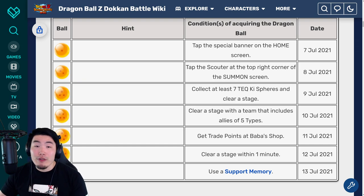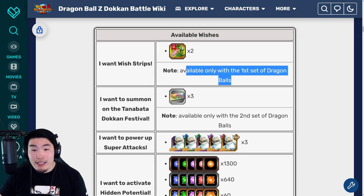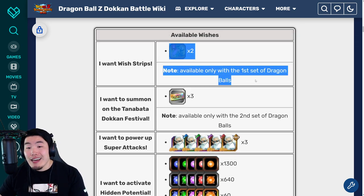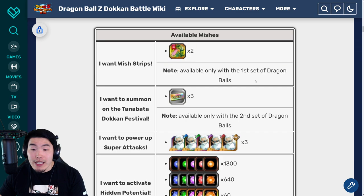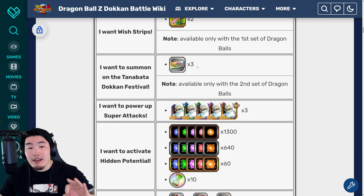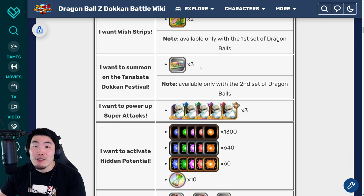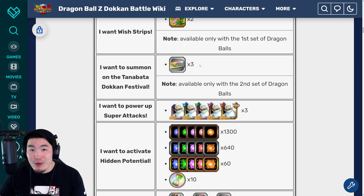You can summon Purunga for the second time and make your wishes again. As I said before, the wish strips option is not available with the second set, but instead it'll be replaced by a wish that gives you three of the Tanabata Dokkan Festival tickets, which can be used to summon on the Tanabata banner this year with the 6th Anniversary LR and also the LR Gogeta — the TEQ Gogeta. I would definitely go for this wish if I were you, but the choice is ultimately yours.